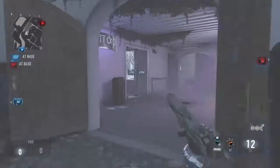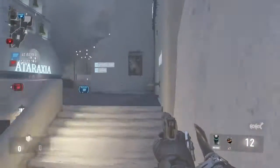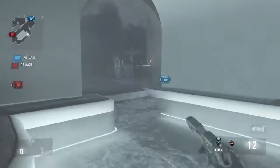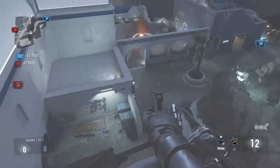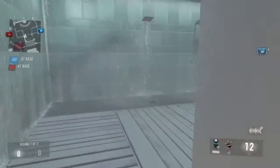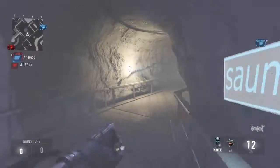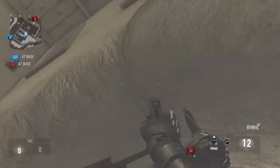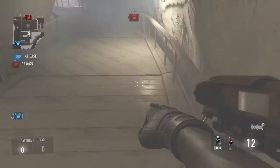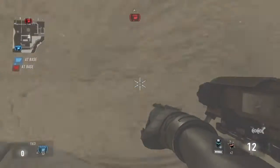Okay, next glitch. We're gonna go... I forgot, I gotta go downstairs. So I think we gotta go down here. There it is. You're gonna have to go up here — you know what to do. Go like this. You have to hold circle.